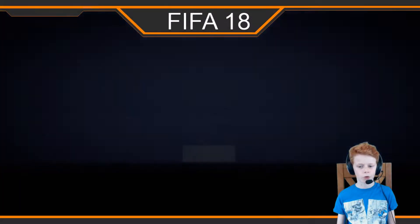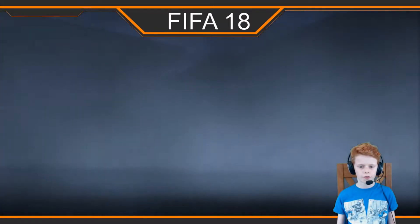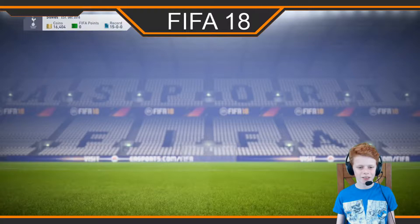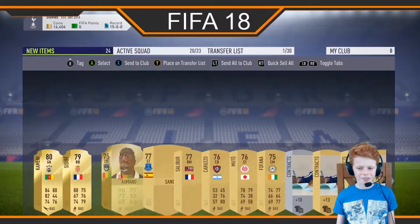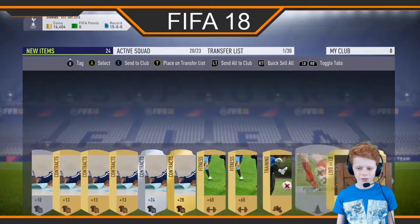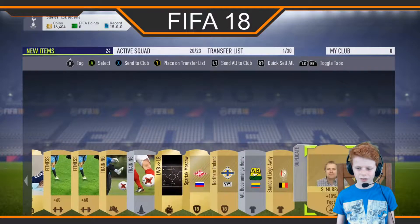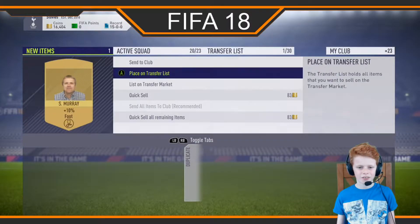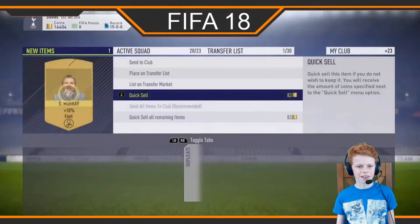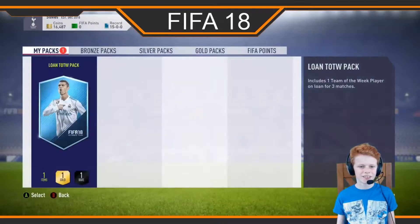Our last jumbo premium gold pack for this pack opening. Okay, who do we get? Not very good again, we got lots of contracts though. I'm just gonna quick sell this guy — I get like 83 coins, it's better than nothing.